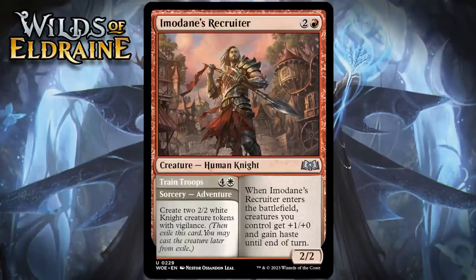Next up, it's Imadain's Recruiter, which for two generic and a red is a 2/2 uncommon. When it enters the battlefield, creatures you control get +1/+0 and gain haste until end of turn. It has an adventure called Train Troops — a sorcery for four generic and a white — makes two 2/2 white knight creature tokens with vigilance. The creature side is effectively a 3-mana 3/2 with haste that also buffs the rest of your board — that's a pretty good card. The adventure side isn't the most efficient way to produce a couple of knight tokens, but having that option at all is a big deal. The adventure side can trigger celebration, and you're going to be going wide in that deck anyway, so buffing everything seems pretty good. I'm giving this a B-.